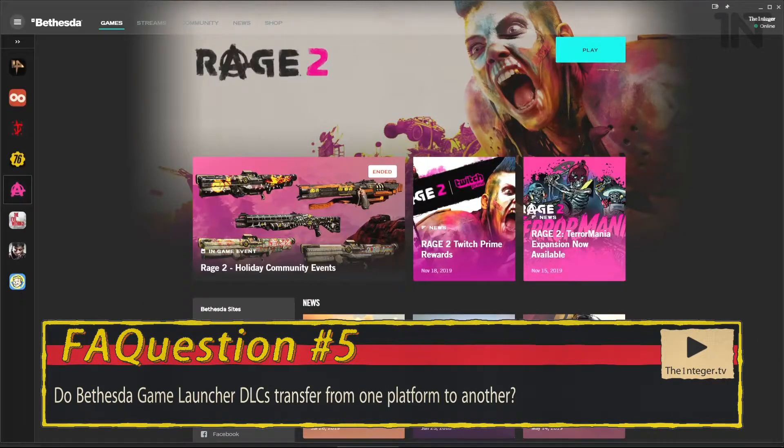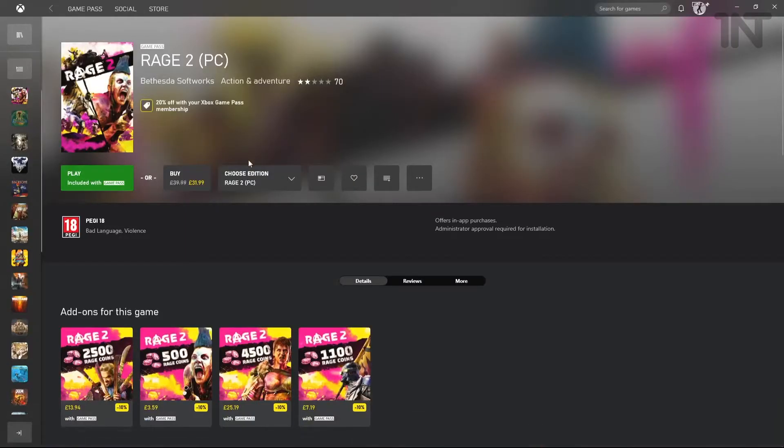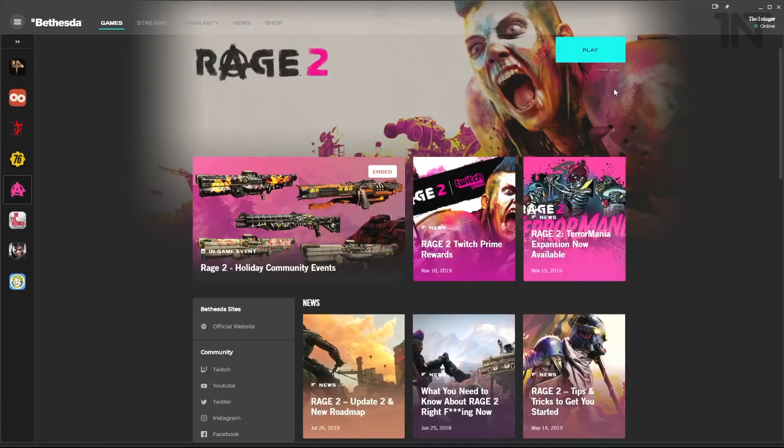Do Bethesda Launcher DLCs transfer from one platform to another? If it's attached to your Bethesda account itself, then yes, it carries over pretty much in all cases. If it's related to DLC you buy separately on Steam and then try to transfer over to Bethesda or another platform, then likely no. The example we're using here is Rage 2 — I originally got Rage 2 through a Bethesda key to save money, and they have a thing called Rage Coins if you buy from the Bethesda store, which works within this version as well, which is where I ended up finishing the game.